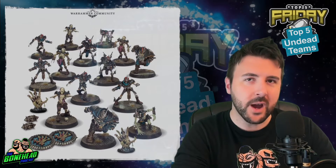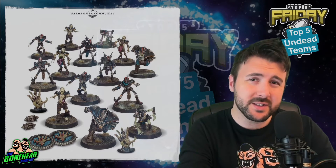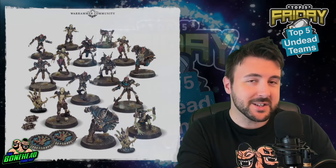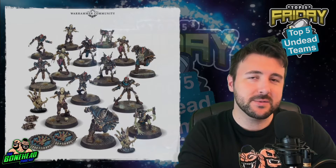Undead are a very powerful team. Solid tier 1 - you've got dodgy ghouls, you've got bashy wights, and you've got the big guys in the mummies, as well as skeletons and zombies. So there's a good mix of positionals in there. There's a ton of options for you and we put a post out at the beginning of this week and we've got some great alternative teams for you.